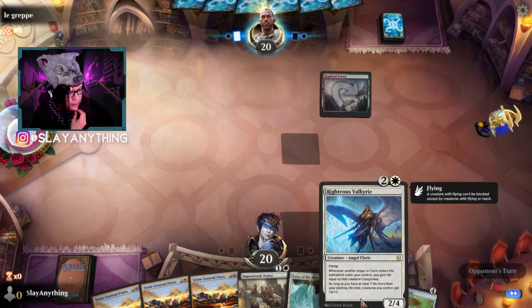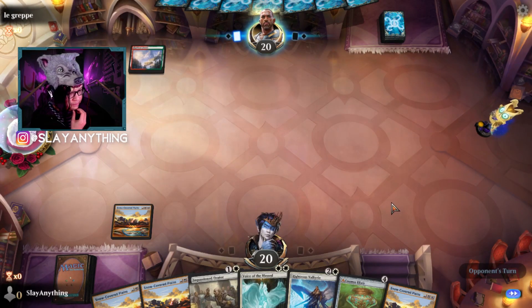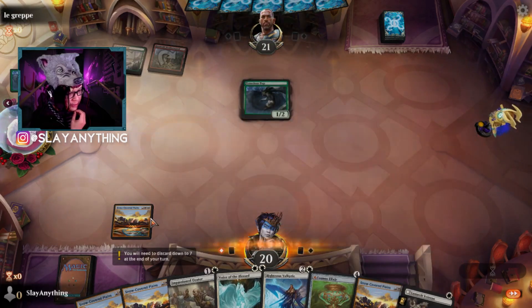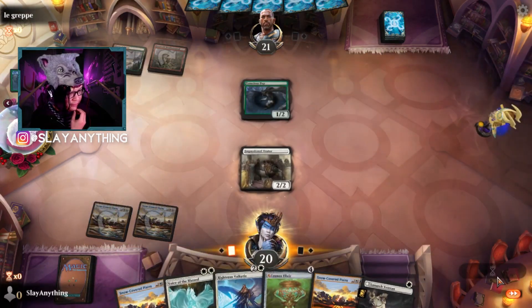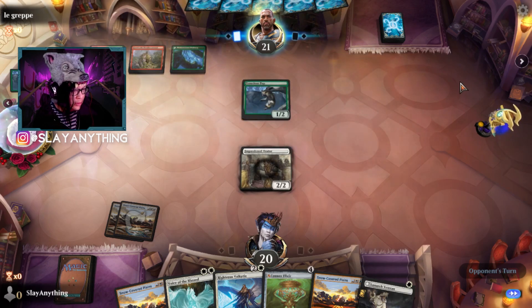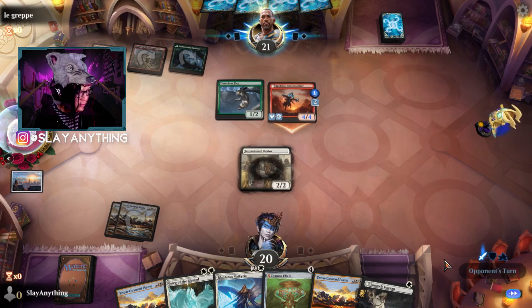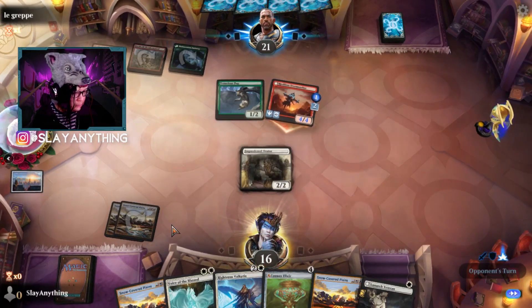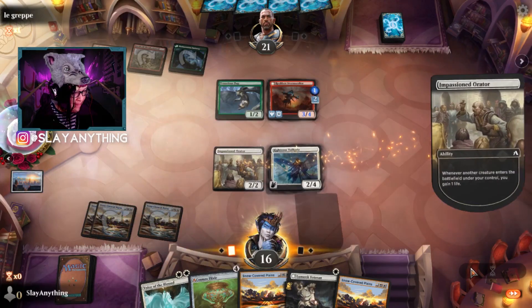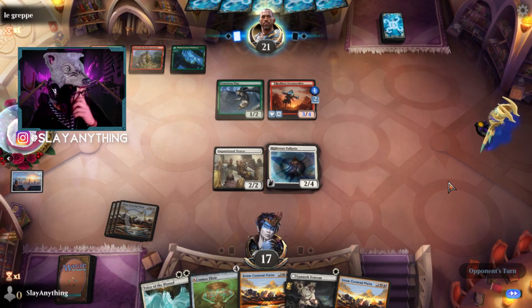We cast everything else in our hand, play the plains, and next turn we can get Impassioned Orator in there maybe. Although I suspect we'll probably see some kind of burn spell. We'll play Impassioned Orator first, try to get the Frostbite out of their hand. They only have one of those bad boys — the snow lands. We take four, no blocks. We play Valkyrie, no attacks. We kind of want to play Valkyrie just because of how giant we could make Voice of the Blessed in a single turn if they don't take care of her.